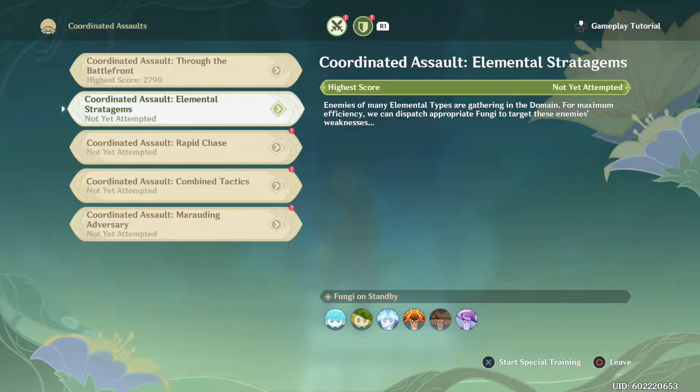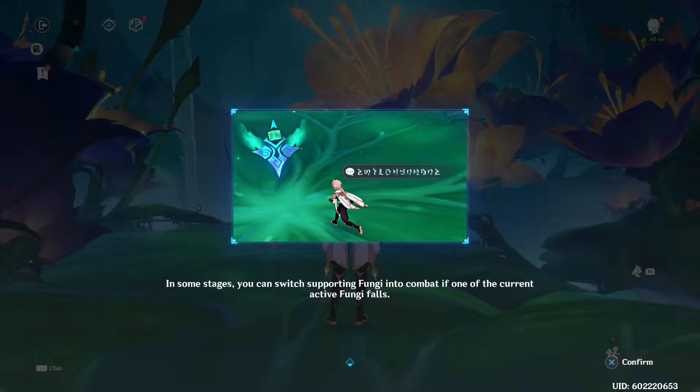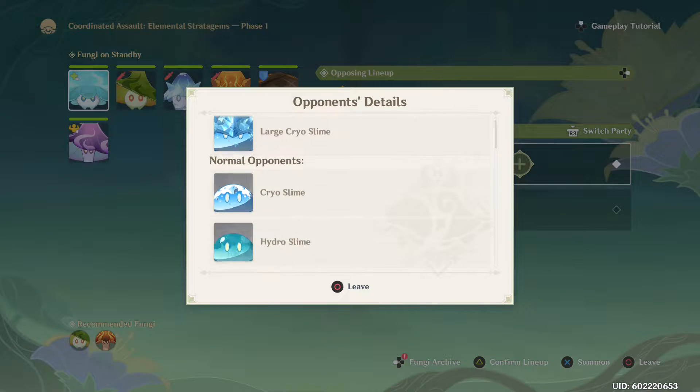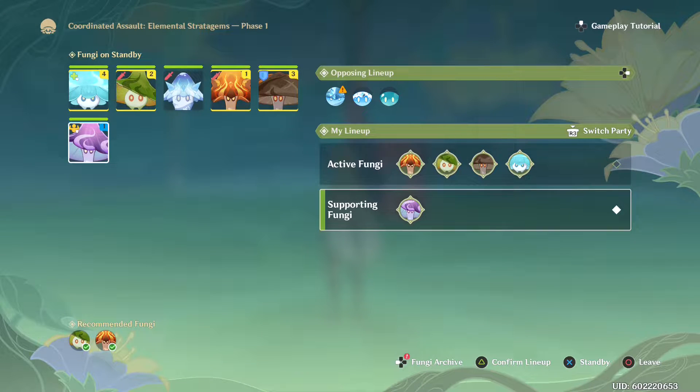Okay, Zone Defense or Coordinated Assault — I'll do Coordinated Assault first. Highest score: not yet. The description says: 'Enemies of many elemental types are gathering in the domain. For maximum efficiency, dispatch appropriate fungi to target these enemies' weaknesses.' In some stages you can switch supporting fungi into combat if one of the current active fungi falls — I didn't know that! Starting now. I want a Pyro type, and I'll go with the recommended one. I definitely want Crasher Basher, and one more slot will go to my healer.